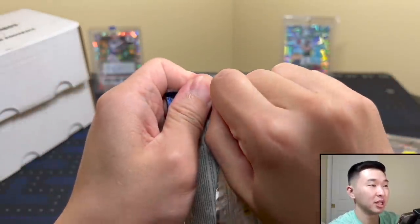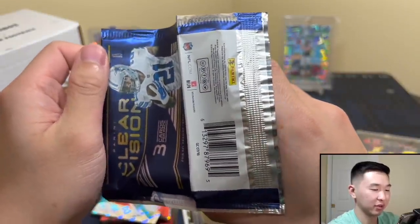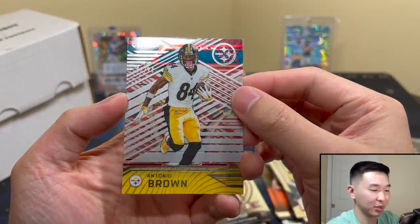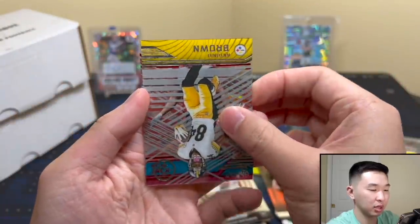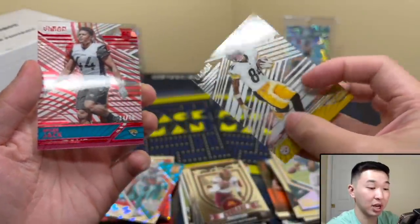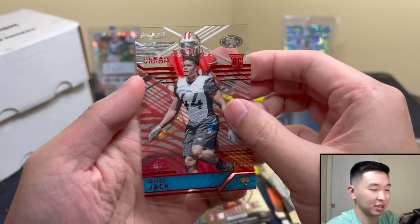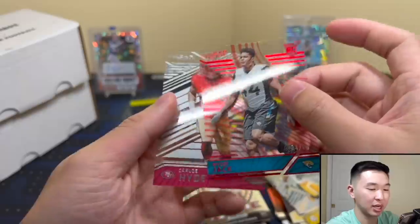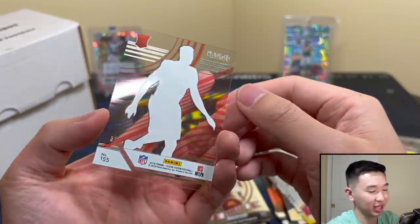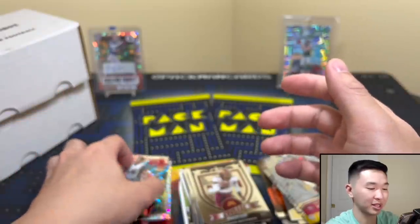I pulled one Dak and one Zeke in terms of autos — those were the guys. Alright, Clear Vision, what do you got for us? I see some numbered action — Miles Jack, it's a 49. I mean, Miles Jack was a decent pull, but defense gets no love unfortunately. And a Carlos Hyde numbered rookie. I like these cards, I wouldn't mind seeing this product back — the acetate is very nice, feels good, looks good. And that's mid-end done.